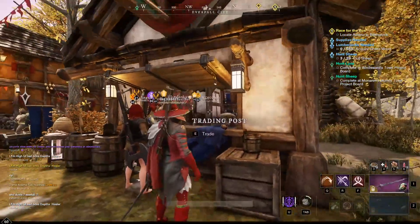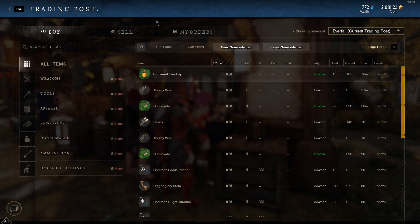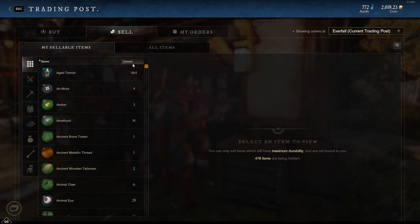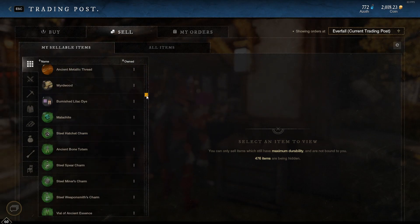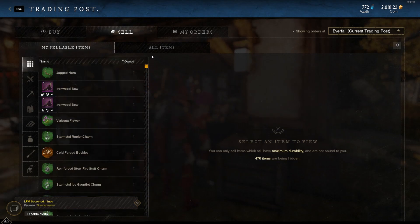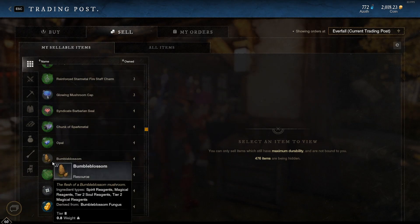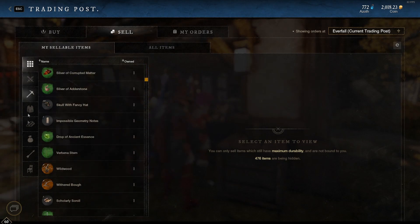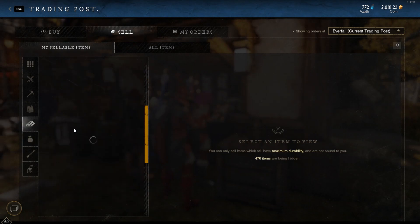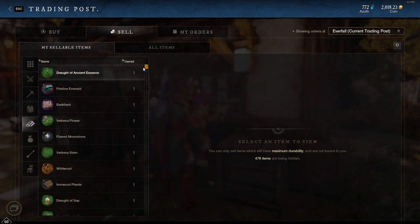The first thing we're going to be talking about on the trading post is the option to search for items to sell. When you're a person like me and you want to find one specific item out of hundreds and hundreds of different items in your inventory, I would love to see an option to search for a specific item. Like the bumble blossom — right now I have to scroll or click through to find it, and it's not really giving me any better way of doing that. It's actually proven to be one of the most annoying things on the trading post.